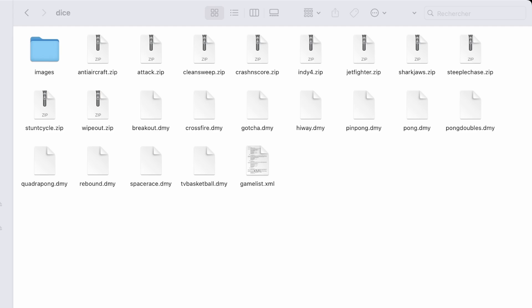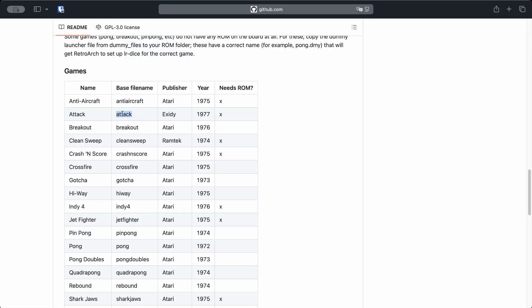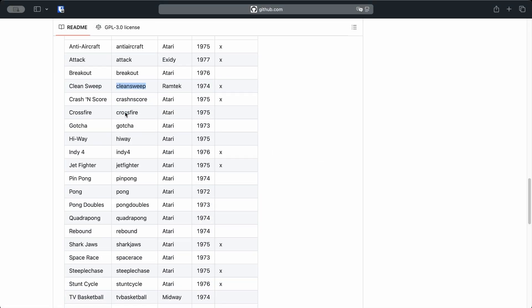Instead, you just need to create a dummy file. That file acts as a launcher, and it tells Batocera which game to load using the Libretro DICE core. But be careful — the name of the dummy file has to be exactly right. It must match the official name used by the core. If it doesn't, it simply won't work. So double-check the name.